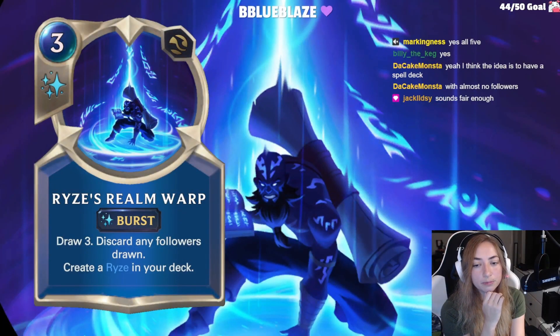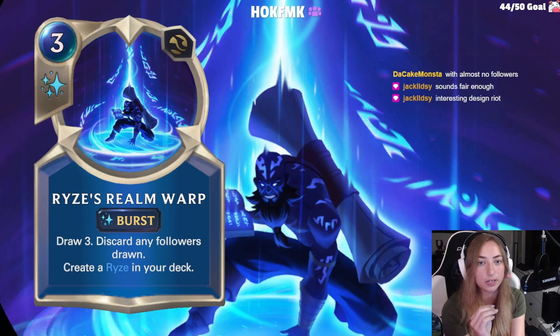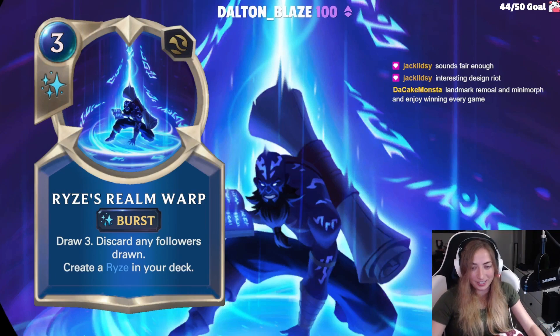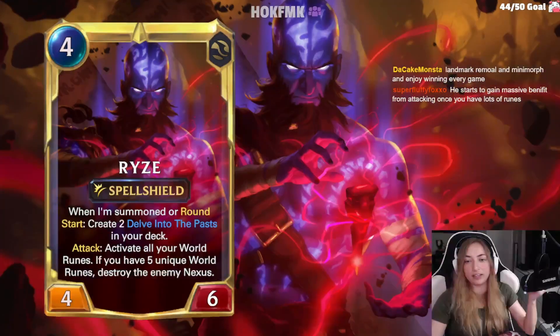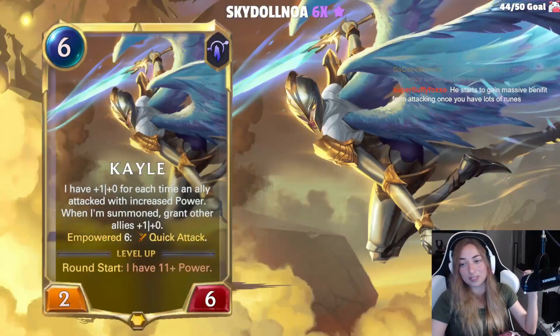Ryze's spell is called Warp — 3-cost burst. Draw 3, discard any followers drawn, and create a Ryze in your deck. Basically just don't fill your deck with followers because you're going to discard them anyway. Ryze wants zero follower support — he's spell oriented only. I like it. His artwork is fantastic and I love the spell shield. And then there's the Exodia win condition. Sheesh.